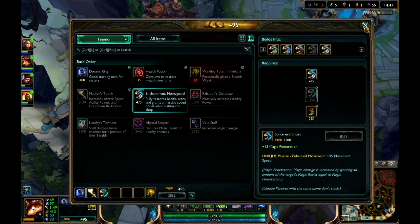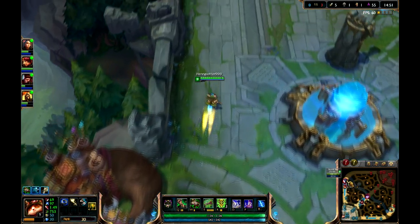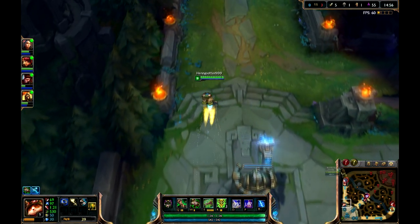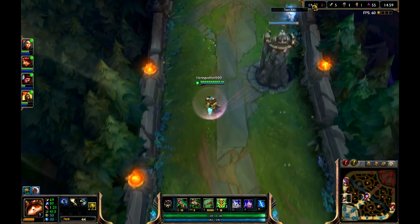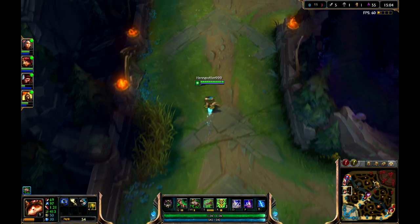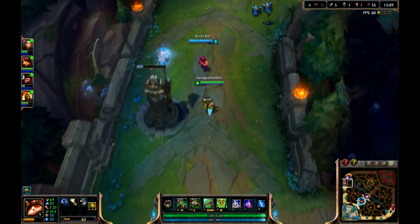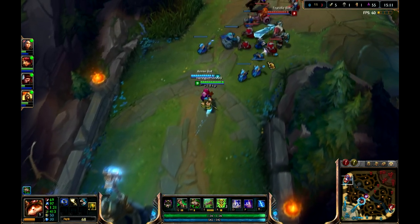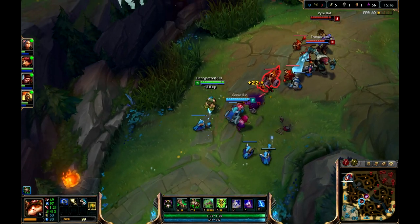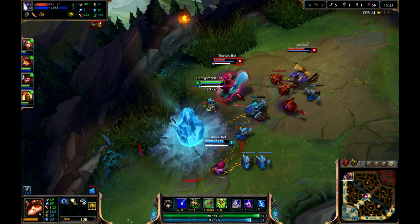I am going to grab an upgrade to my boots and head back to our lane. We are winning 8-3, but team kills don't really matter as long as you have some turrets down. We already destroyed one turret over here, and we still have to get the two turrets over here in order to get to their base. Basically in League, you try to work together with your team to destroy the enemy base.